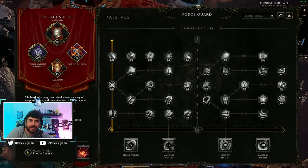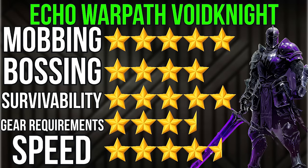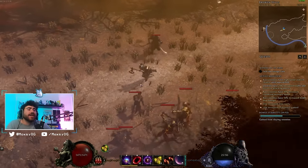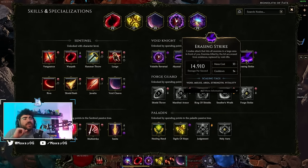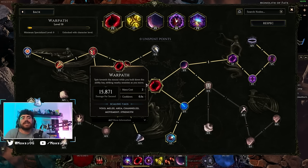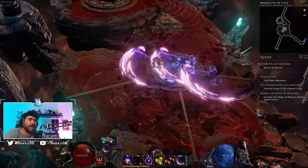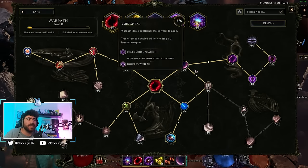Next is the Sentinel class, with Forge Guard, Paladin, and Void Knight masteries. I'm recommending Void Knight — it's my favorite, really strong, and one of the most unique classes in Last Epoch. Void Knight is a time-rot void class dealing spell or melee damage. It has a Devouring Orb auto-bomber build for mapping and Razing Strike builds for single-target, but the build we're covering is Echoing Warpath. You can start using Warpath from level four with basically no mana cost.